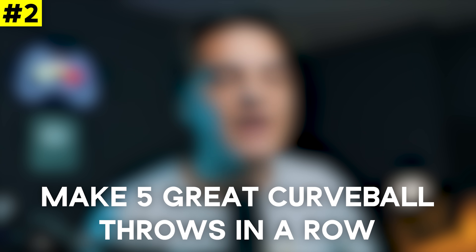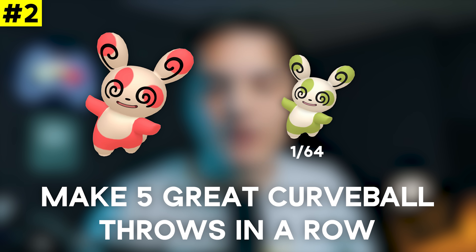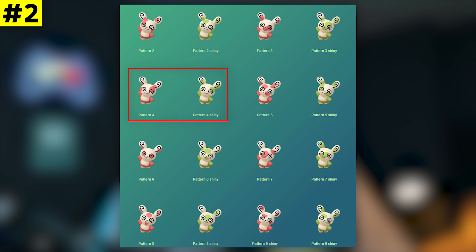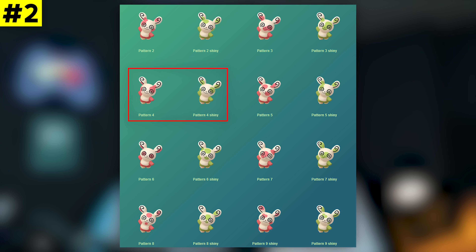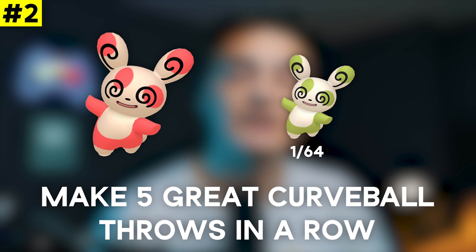At number two, one of the most popular field research tasks: Make Five Great Curveball Throws in a Row for a Spinda encounter. Spinda is only available from field research — it's been in raids a couple of times but it's generally very exclusive to this. There are nine different patterns Spinda can be, and this month it's pattern number four. Shiny Spinda is a very rare shiny that a lot of people seek out, especially collectors going for all nine patterns, and these can be traded for a lot of valuable things.